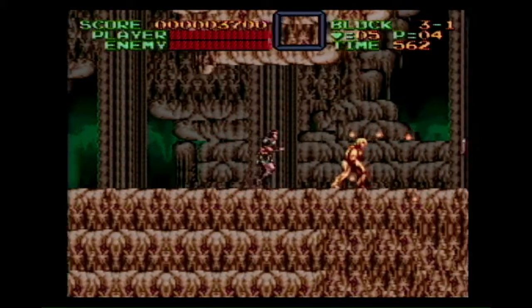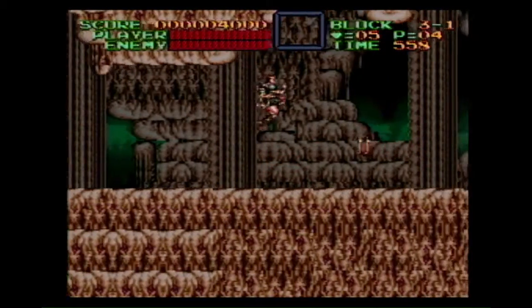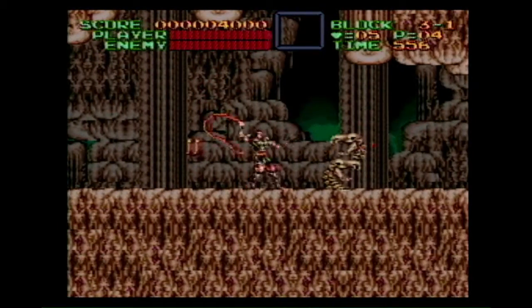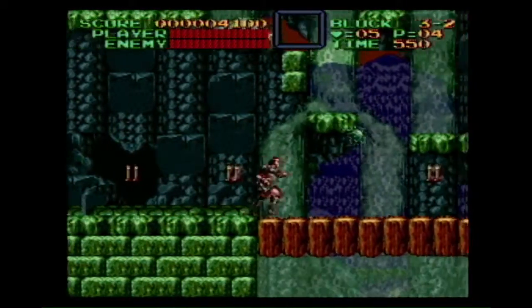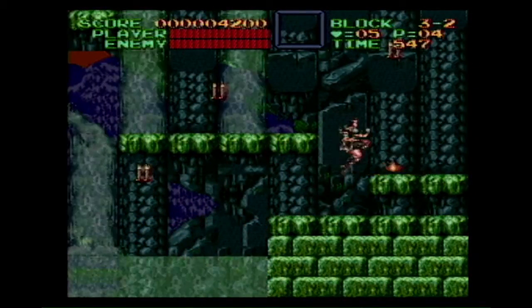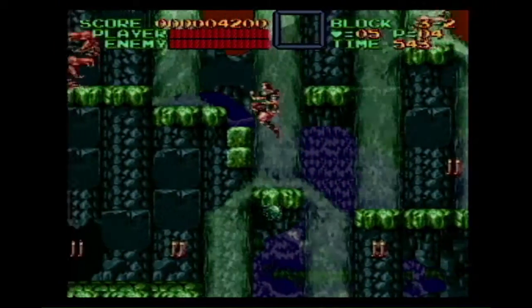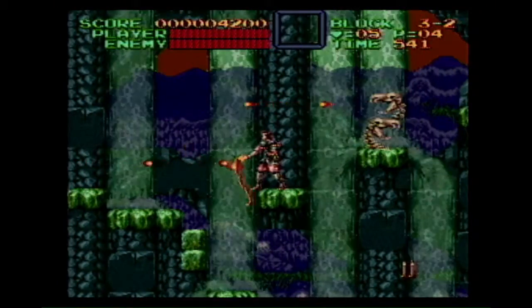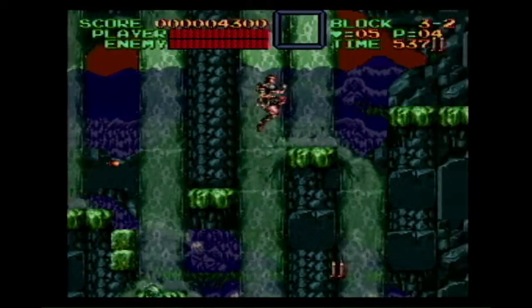I always like smashing these enemies down into smaller pieces — it has a cool effect. But it does bring up a point that enemies in Castlevania 4 take a lot of hits to take down, even normal enemies. So it's a pretty slow-paced action game because of that, but it's a unique kind of Castlevania thing. Even that little bush took two hits, whereas in many other games it would just take one.